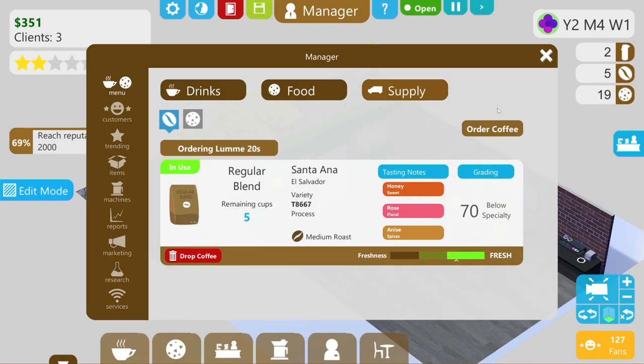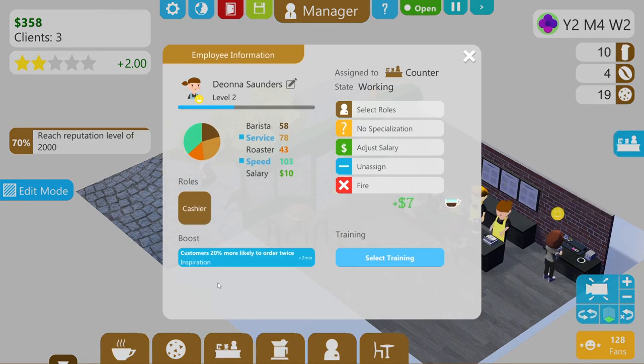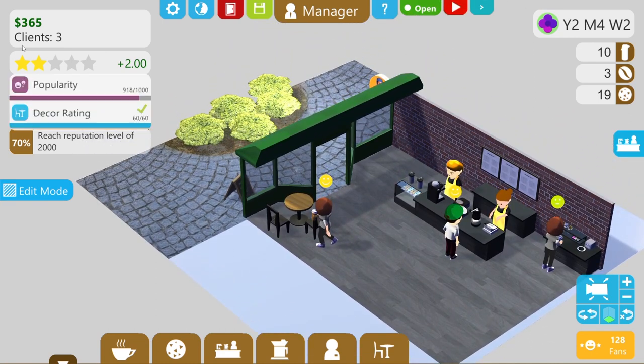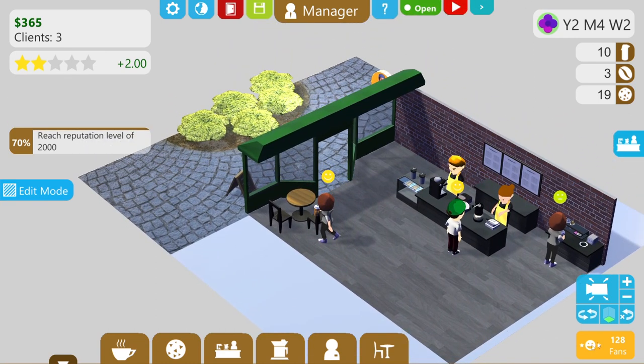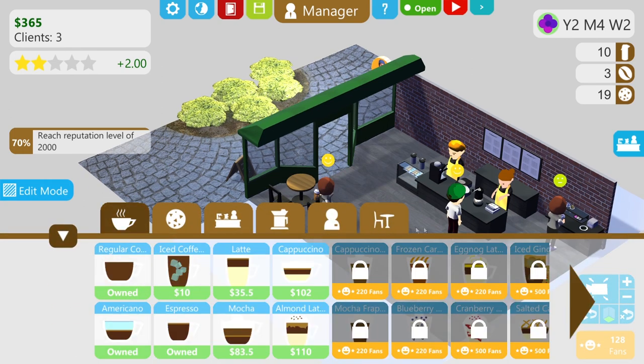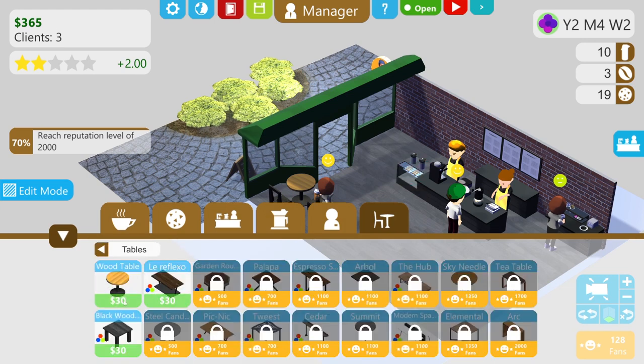Something's happened — my cashier is inspired, so customers are more likely to order twice. Now if they're doing that, we need more tables. We did upgrade when we got a hundred fans and added more table options. We're using the simple black wooden one, but these other tables come in different colours — nice. Do we want a table of four? Let's put a table of four in — same price. I can choose a different style.